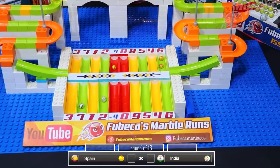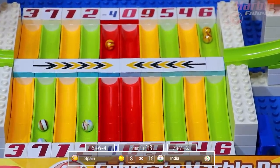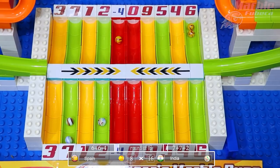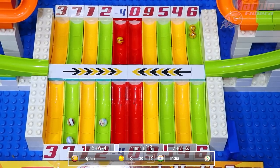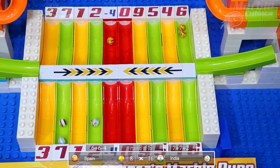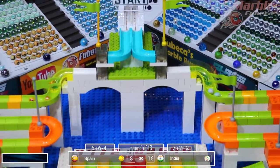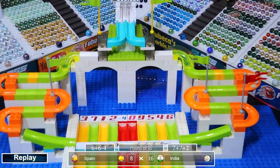Next up, Spain versus India. Spain gets two sixes but India gets two sevens. India smashes out Spain 16 to eight. Spain gets a negative four — there's another one of those red lanes. You really have to avoid those red lanes at all costs if you want to advance in this tournament.